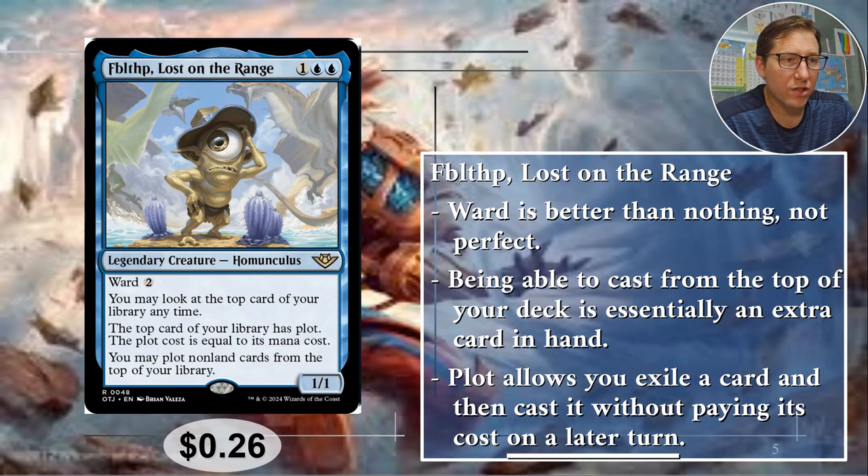The top card of your library has plot, and the plot cost is equal to its mana cost. You may plot non-land cards from the top of your library. So if there's a land on top there's nothing you can do, but if it's anything else you can basically cast it. It goes into exile though — with plot you pay the mana cost, it goes into exile, and on a later turn you can cast it for free. There are some downsides: counterspells wouldn't work well with this since you have to cast it on your turn. Creatures I think are very useful for it, and it essentially gives you an extra card in hand.